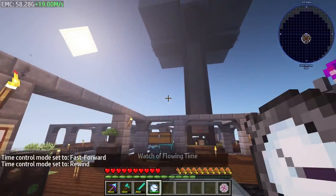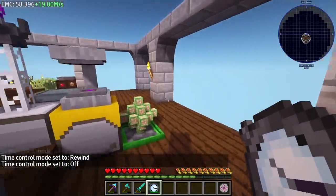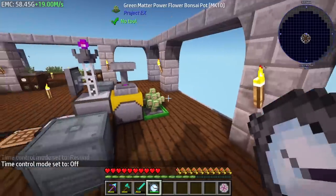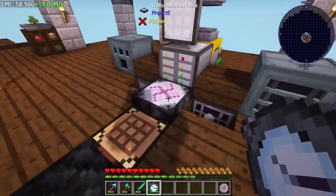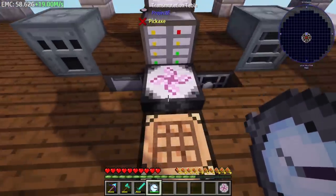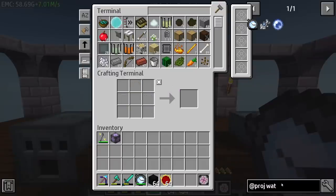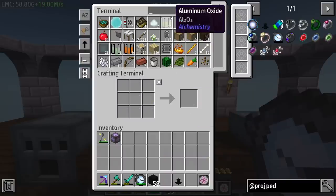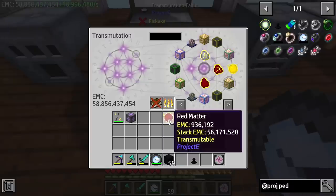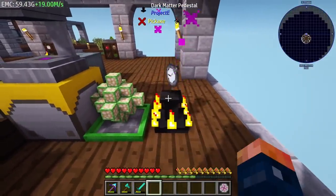If we hit V we can make it go faster - if we charge this thing up, hitting G I think - there's a key that lets us do it with it in hand. I'm going to go ahead and place it on a pedestal because I know that's going to work as well. We're going to need some dark matter blocks and also some red matter to make the pedestal. I want all that EMC to be in our tablet - and there we go.